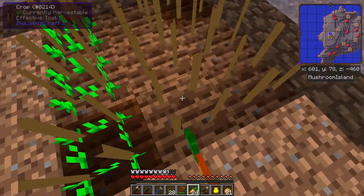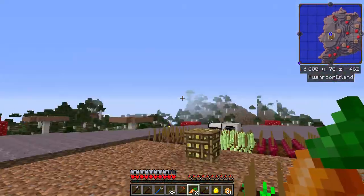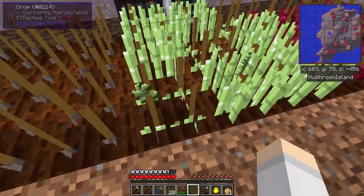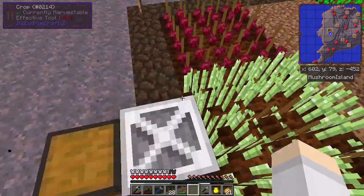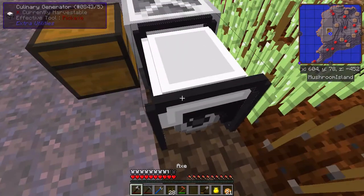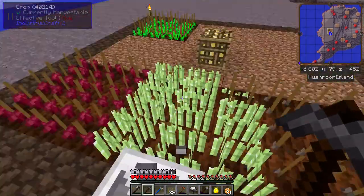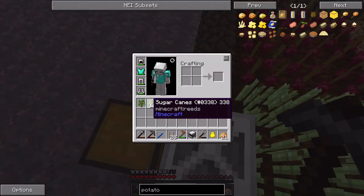I remember watching one of Lewis's videos — he found out that you couldn't actually harvest potatoes with the MFR harvester, because potatoes actually have another stage. But look how fast this sugar cane is growing! This isn't receiving power though. We need to attach it with a power cable, so I'll grab a power cable as well. Look how fast this sugar cane grows — that is so much faster, and we got loads.